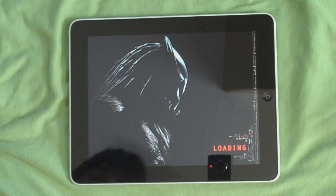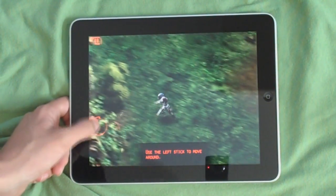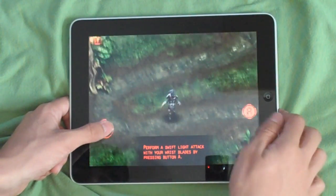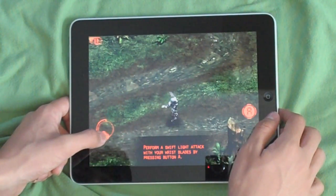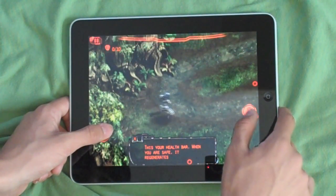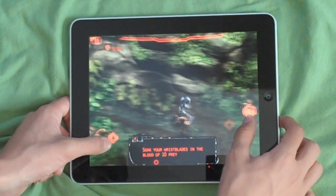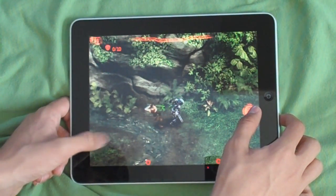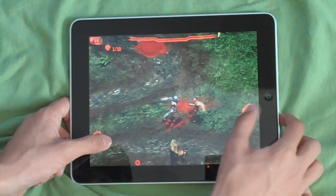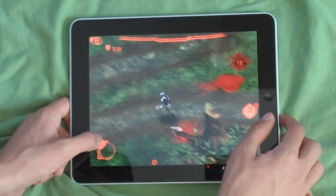It's the first time I've played this game. Basically what you do is use the left stick to move around. You press A to attack. That's your health bar. The graphics look very smooth.